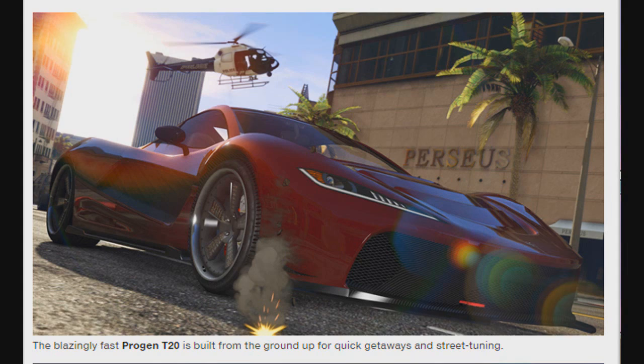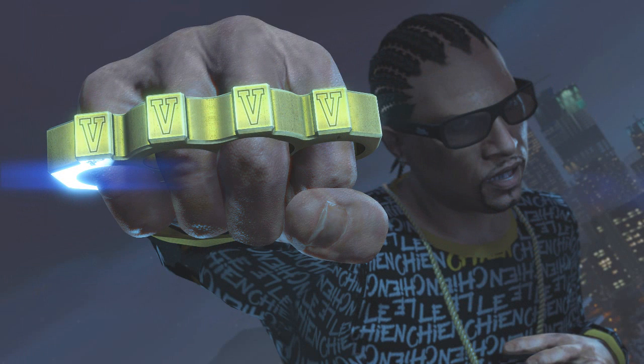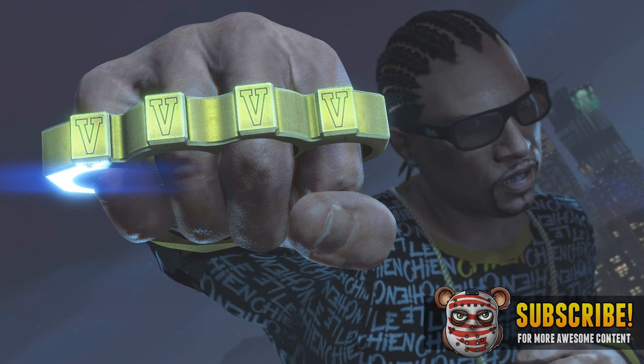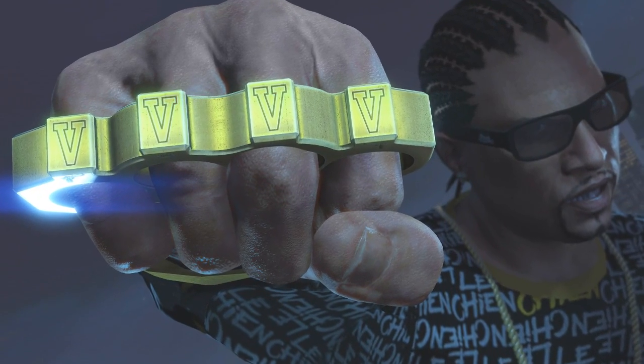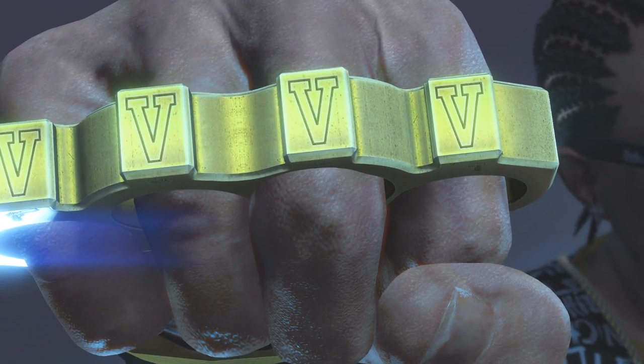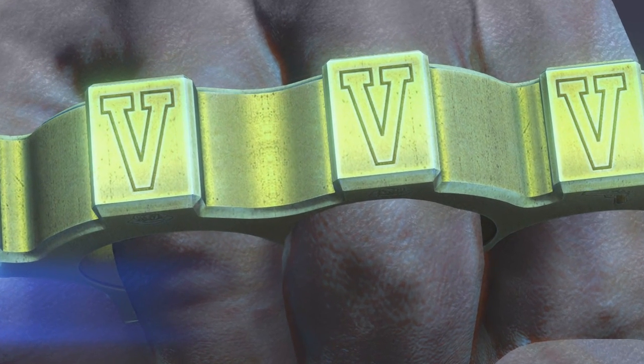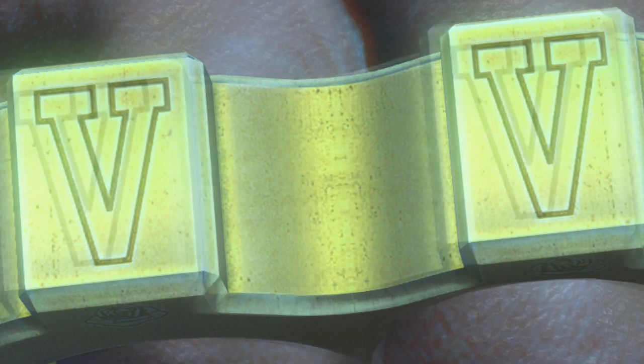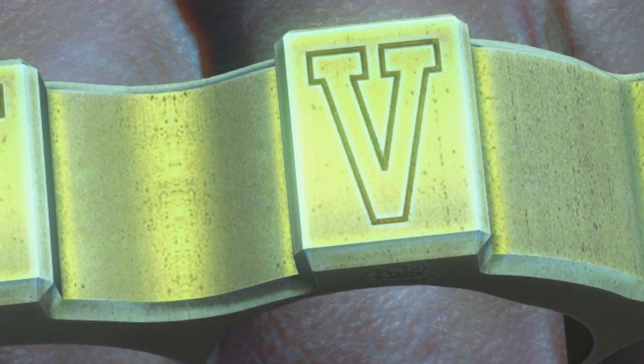Moving on to the next thing — I actually didn't know about this until my friend Declan told me about it — and this is actually on the Knuckle Duster. As you guys can see, on the Knuckle Duster there are actually four Vs on it. I talked a little bit about how this may possibly be a customization option or maybe you can put your crew initials on it. According to my friend, these Vs actually represent the Roman numerals for the number 5, or GTA 5, and if we take an even closer look, you guys can actually see a rose and also a gun underneath each and every single one of these letters.